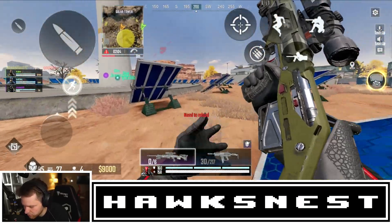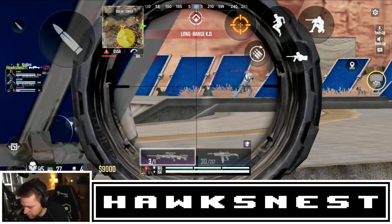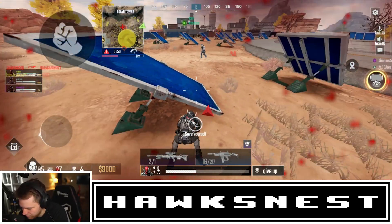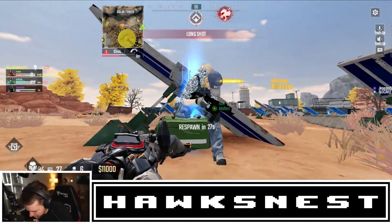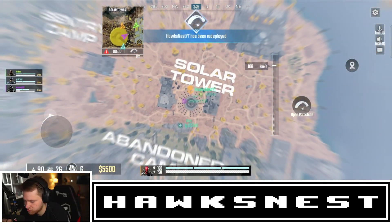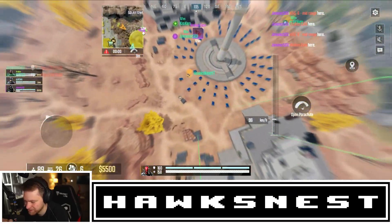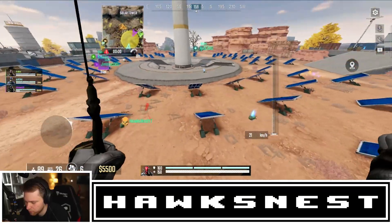KO pops up at the top of the screen when you knock someone — I need to watch for that. Sniper sense needs to go up for sure. The guns feel like they're hitscan — I think they actually are. There's no bullet drop it seems. I was super laggy on a self-res attempt. Respawning above Solar Tower — I just realized my mic was on this whole time, so people have been hearing me!